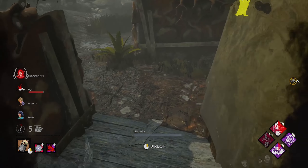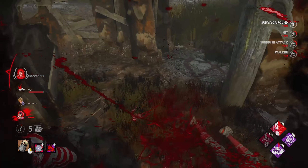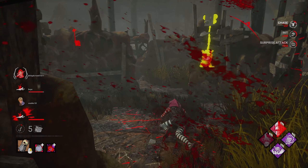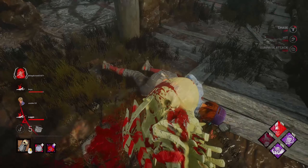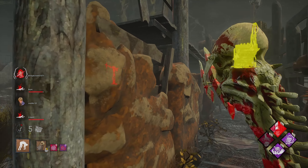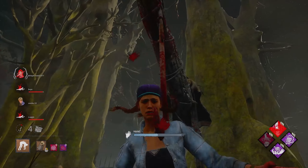Go ahead and kick this one to apply Call of Brine and Overcharge to it, and now I try to race up this one real quick. Where's the ramp? I see Meg hiding right behind the pallet. You going to pre-drop it? You did not. Interesting.